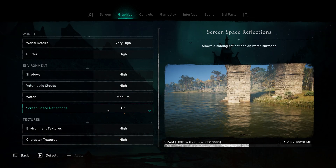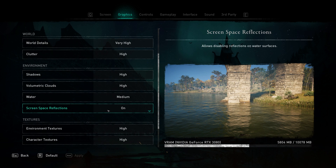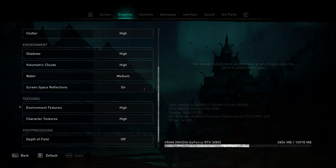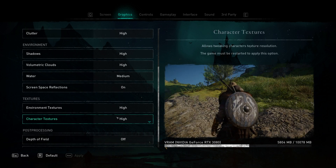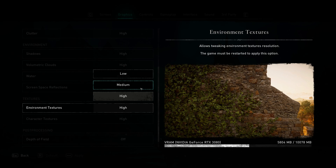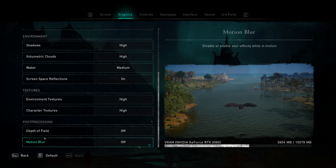Screen Space Reflections is a huge drain on system resources — all it does is create reflections in the water for objects along the shore. It makes the game look really good, but unless you have the hardware for it, just turn it off — you'll see a massive FPS boost. If you do have high-end hardware, leave it on as it really adds to the immersion. Under Textures, both environment and character textures show drastic changes in image quality as you dial them down — the environment and characters become bland and washed out on Low. I'd recommend High; Medium is a clear downgrade but acceptable if you need the FPS. Avoid Low at all costs under both texture options.